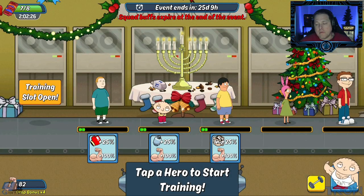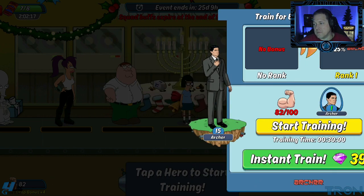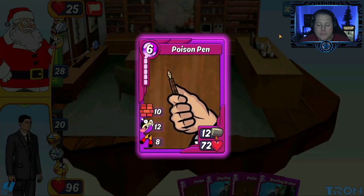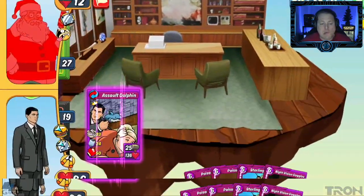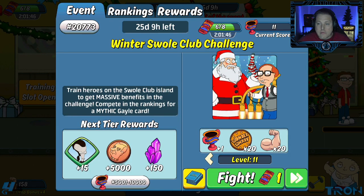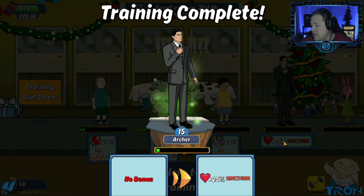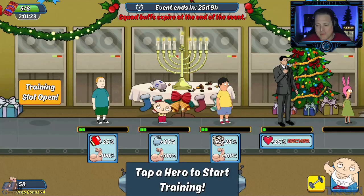I sped that up — it's mostly for video reasons. I don't suggest spending gems on this; you shouldn't feel obligated to spend gems on Swole. We need 100 for the next one, so we should just be able to take care of that with one match. Let's find Archer — there he is. This is all the heroes we need right here. Targeting 300 with him.